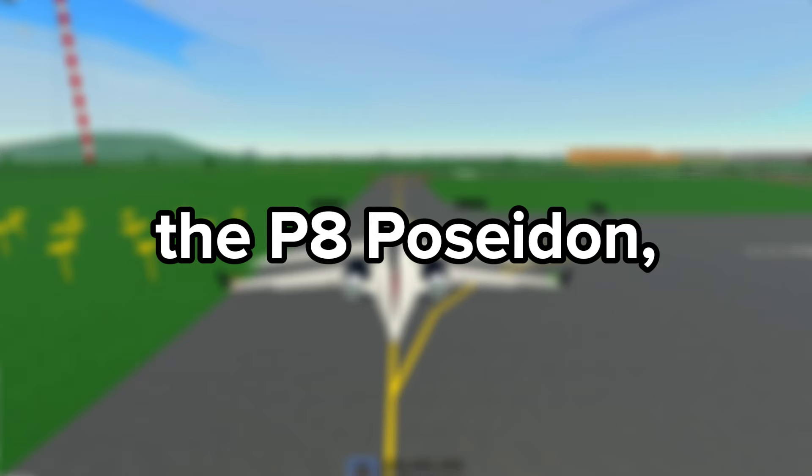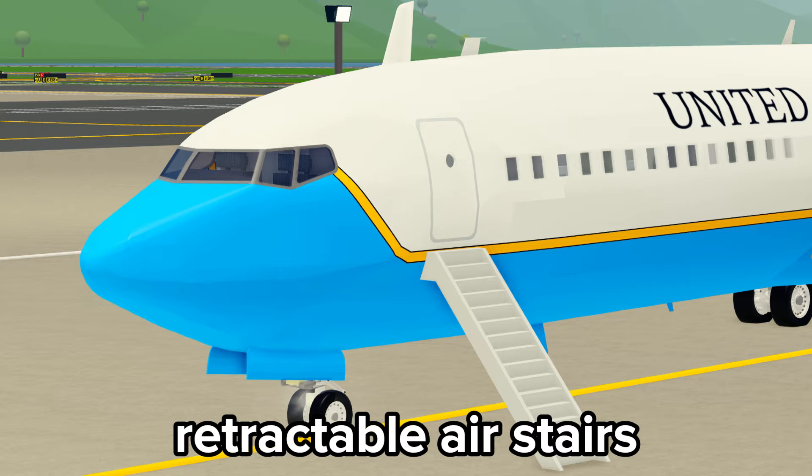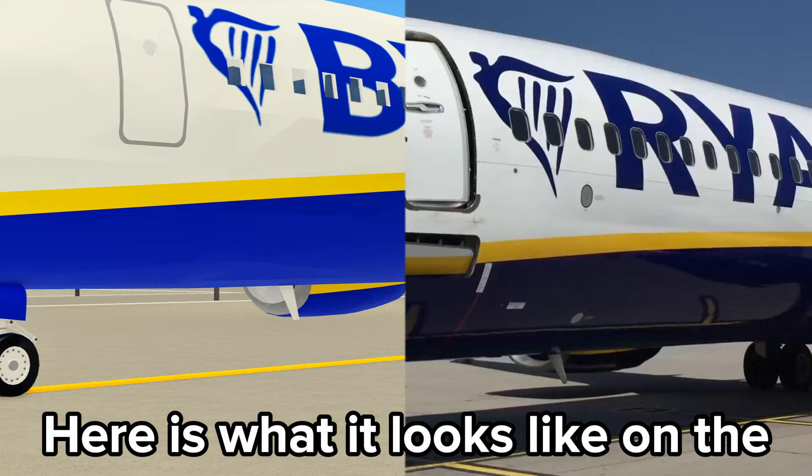One cool feature about the P-8 Poseidon, United States Air Force livery, and the Ryanair livery is that they come with retractable air cells, just like the real thing. Here is what it looks like on the Ryanair in real life and in game.